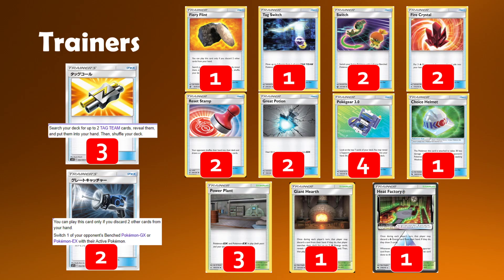We play one copy of Fiery Flint alongside Giant Hearth to help get some Fire energies rolling quickly for our Welders. Tag Switch, as well as two copies of regular Switch, really helps us jump around between our Pokemon. I really like this option, especially because we also play the new Mallow and Lana supporter that can move and heal. Sometimes you can heal your benched Pokemon and then either play a Switch back into the healed Pokemon or Tag Switch onto a new target instead.